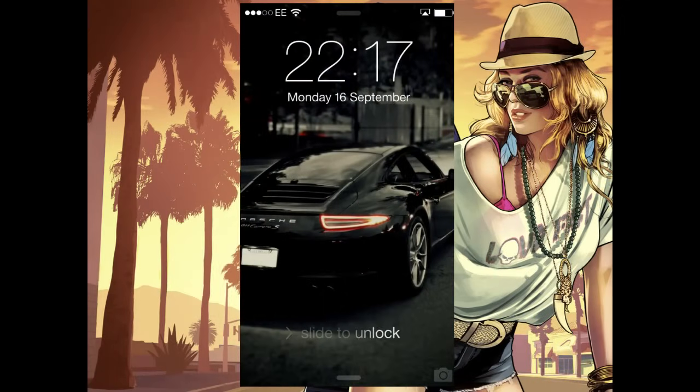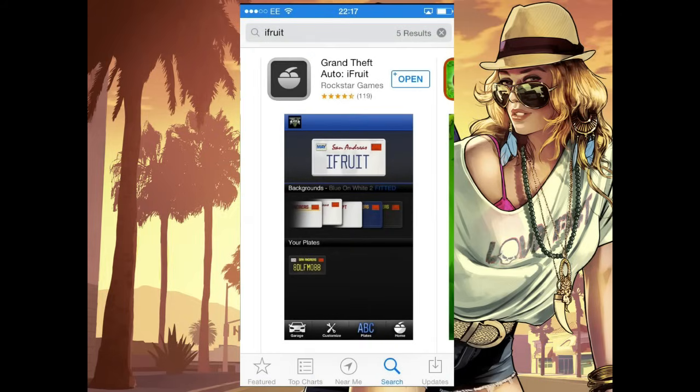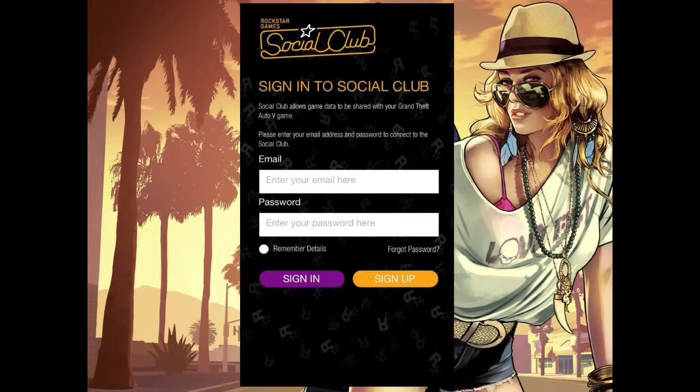Now we have magically landed into my iPhone screen. Let's slide to unlock the phone. I'm sure you all know how to install the application — just go to the App Store and type in iFruit. It will be the first result, so just click download and the app will be there. Click on iFruit and all you have to do is sign into the Rockstar Social Club. The reason why you have to sign in is because the Social Club is linked to your Grand Theft Auto 5 game — that's how the app and the game communicate. If you haven't already got a Social Club account, just sign up and then we're good to go.